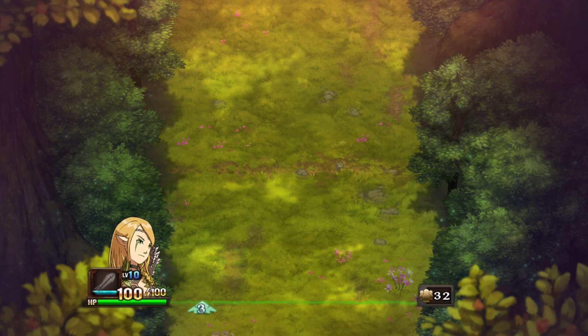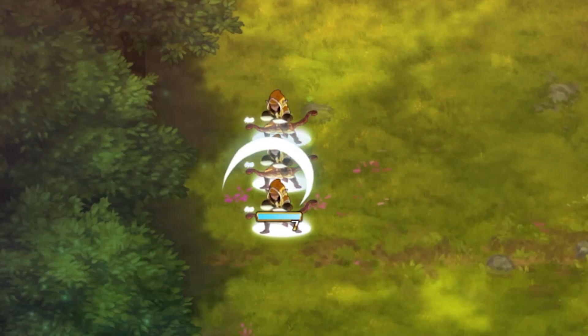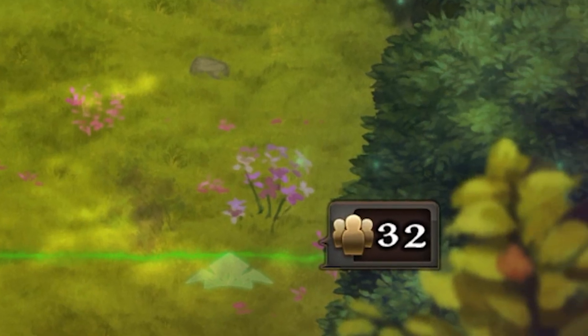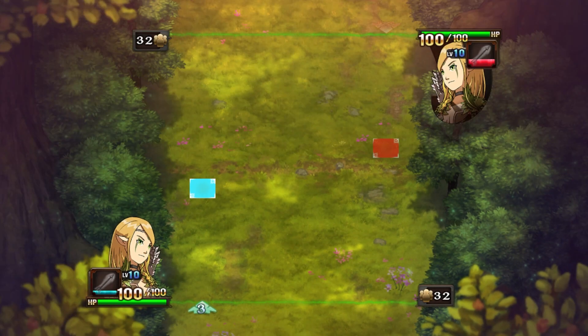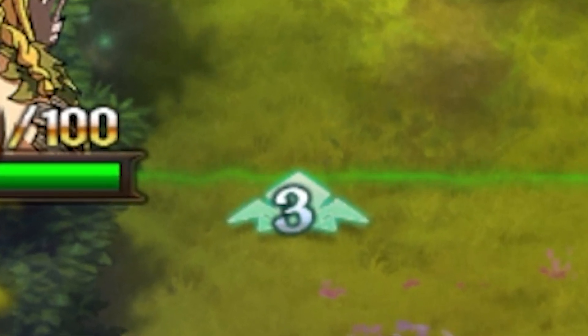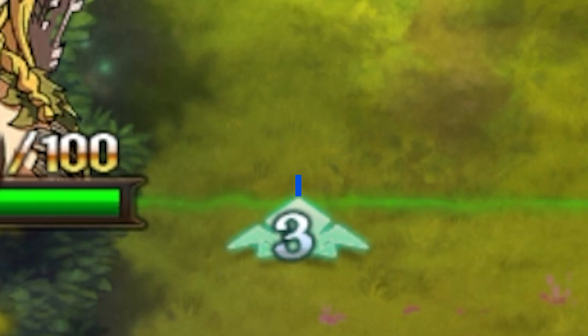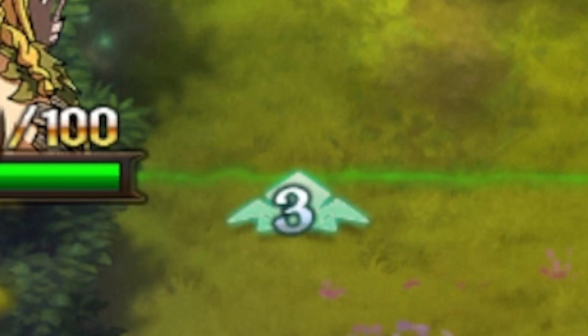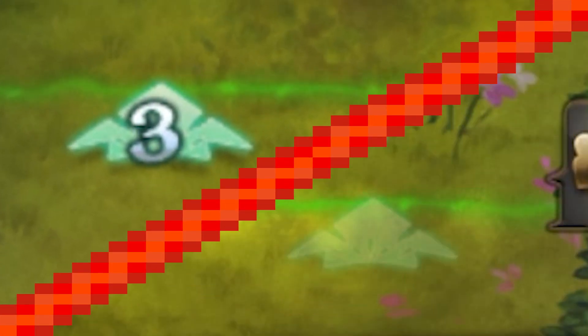Behind the playable field is a line. If an enemy attack reaches this line, the corresponding player will lose HP. The player's health bar and the hero spell meter are on one side of this line and the reinforcement count is on the other side. Behind this line is an arrow with a number on it — that arrow is a pointer towards your current selection, and the number displays the amount of remaining moves you have this turn. If it isn't your turn, there will not be a number and the arrow will be slightly transparent.